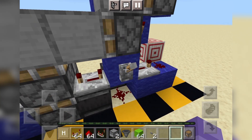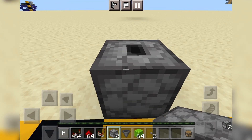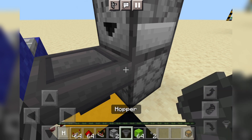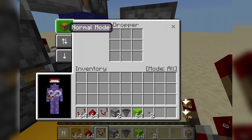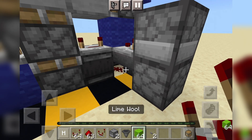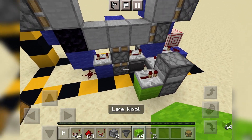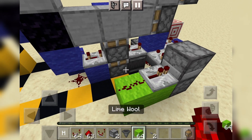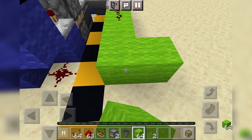The first step is to break this lever and place a dropper facing up over here, a dropper facing over into that block, and a hopper facing into the bottom dropper. Then, place a comparator facing into this block. Finally, place one item — it can be any item — into the bottom dropper. Then, place a block over here and a repeater into that dropper. That's really it. All you need to do is connect a redstone line and you've got 2 buttons.